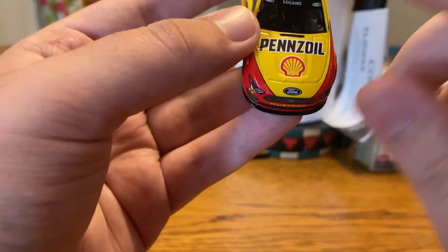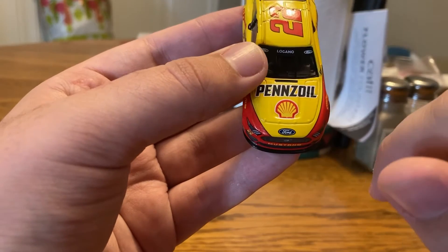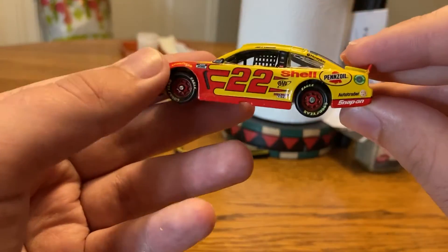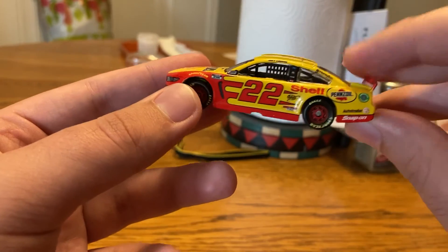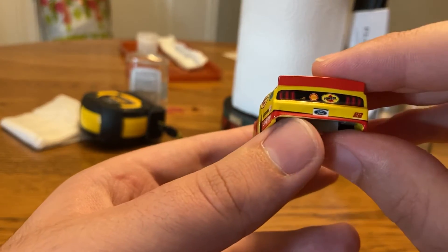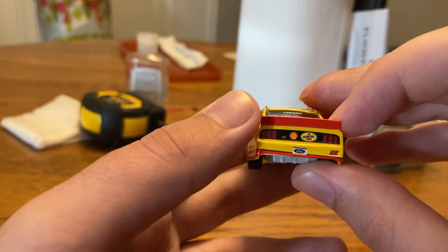Anyway, let's get down to sponsors. On the hood you've got Shell Pennzoil — Shell Pennzoil Ford Mustang. On the back of these cars now you've got the roof, you've got the driver's last name and their manufacturer, which is nice. Down the side you've got Shell Pennzoil, Triple A, Discount Tire, All Traders, Snap-on — All Traders up there. On the back here you've got Shell Pennzoil.